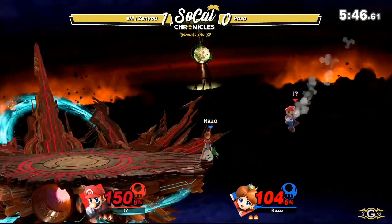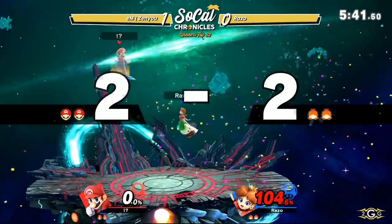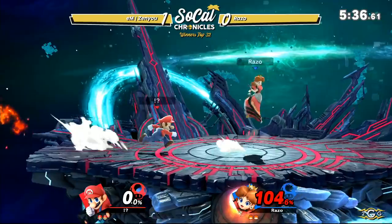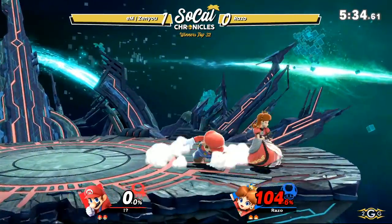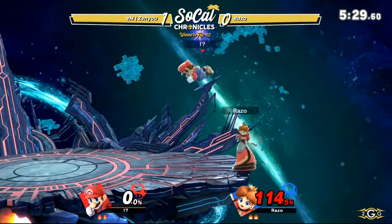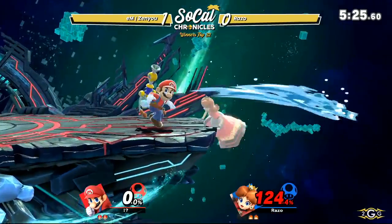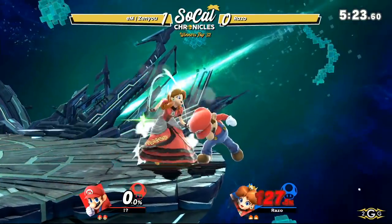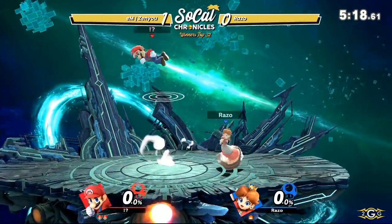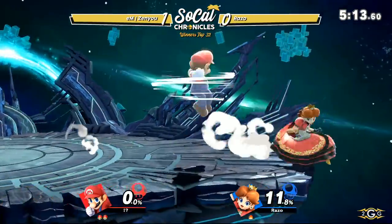Quick back air coming out from Razo, sending Zenyu across stage. He tried to just wake-up grab — not quite going to work out there. Wake-up grab in this game isn't even a good option, unless your opponent really misspaces it, but Razo didn't quite do that. Back air connecting. Now Zenyu just maintain the stage control. Roll to back throw — that's a Smash 4 option. Back throw is definitely still a good option for him to get the kill. Kill throws are even more valuable in this game.